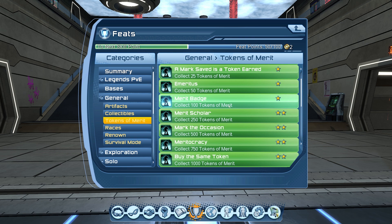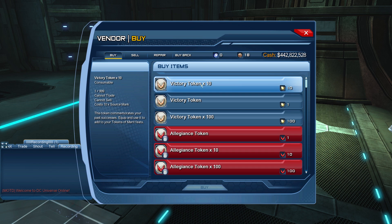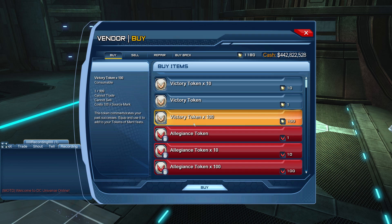Next we have token of merits — these are tokens you randomly get from completing missions. You can go to the Watchtower, go to the War Room, find the vendor, and buy victory tokens. Once collected, your feats will pop. As you can see, it goes up to 10,000, so you're going to need 10,000 source marks to buy them all — so get to farming.